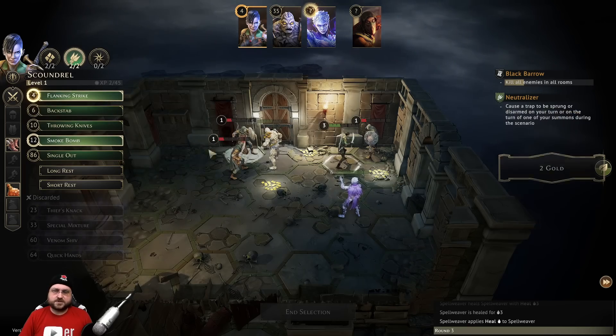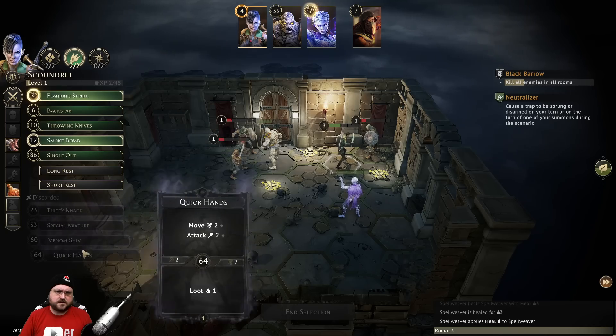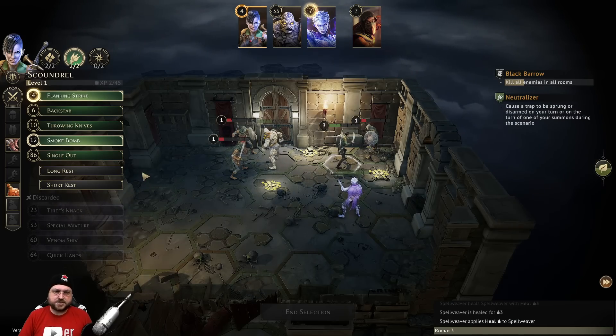We're just going to use this for movement to sit on the gold - attack two, move two, attack first. The quick hands, we've already used that. It would be quite nice because we'd get a little more value potentially.